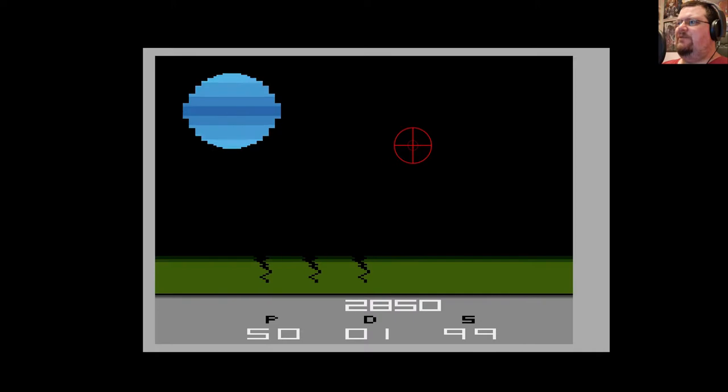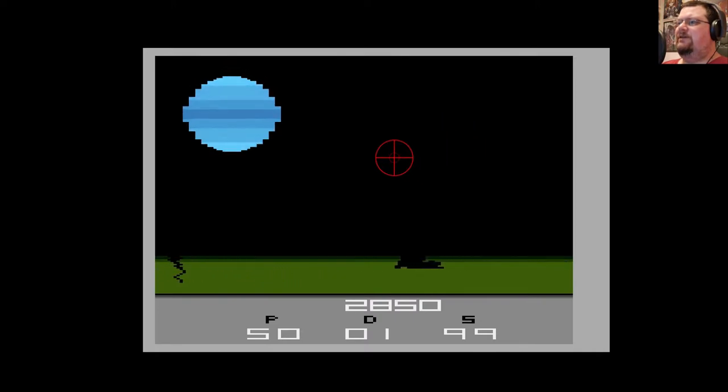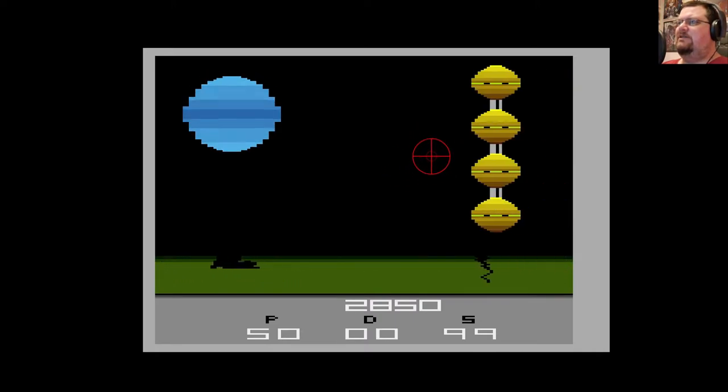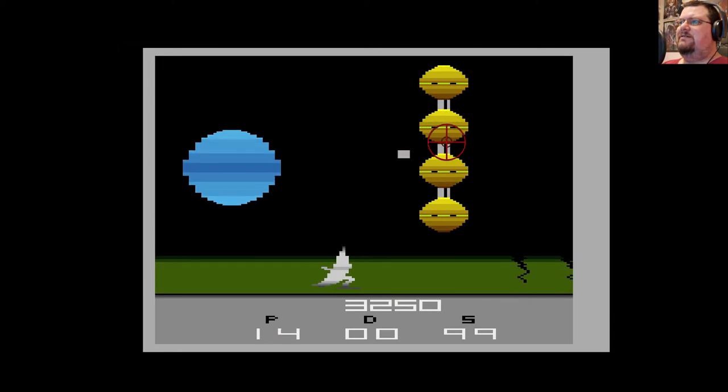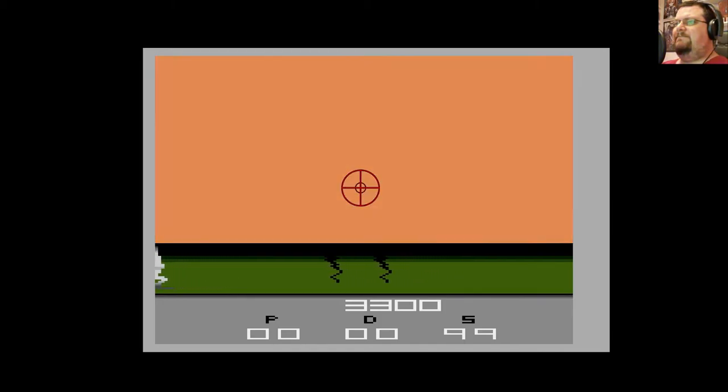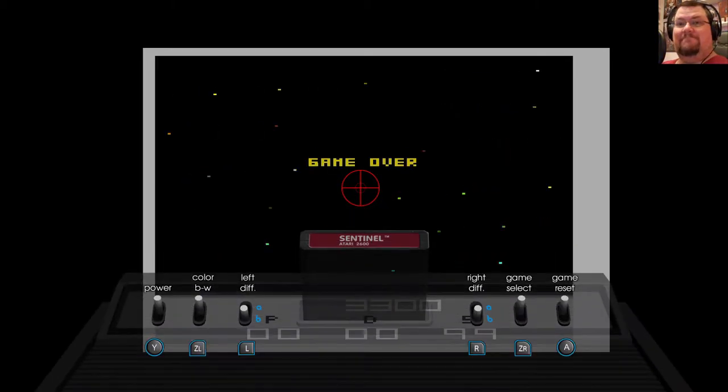We're actually getting pretty close now. So very soon we should be coming into contact with the... Oh, it's the alien master! I panicked. But that's the boss in the Atari 2600 game. What on earth is going on here?